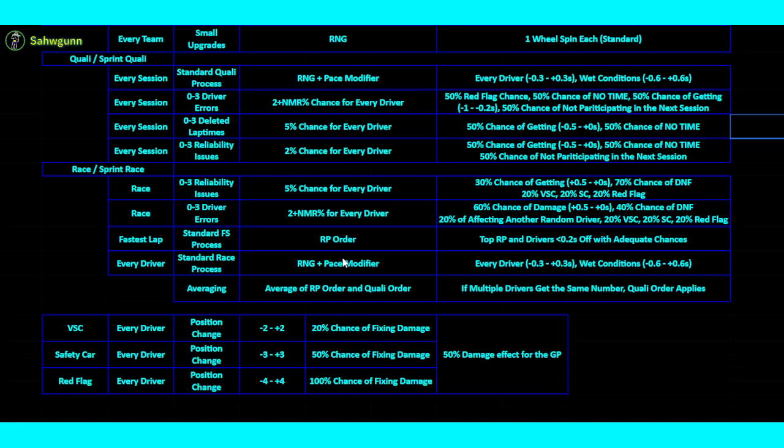Driver errors in the race go up to 3 as well, using the same 2% plus NMR number. Here there's a 60% chance of damage — essentially the same debuff as a reliability issue — and a 40% chance of DNF. The DNF chance is a bit lower because drivers are generally still able to keep driving with minor errors. There's also a 20% chance of affecting another random driver — that driver then goes through the same 60% damage / 40% DNF split. The affected driver is picked completely randomly from the field, not necessarily someone close by.